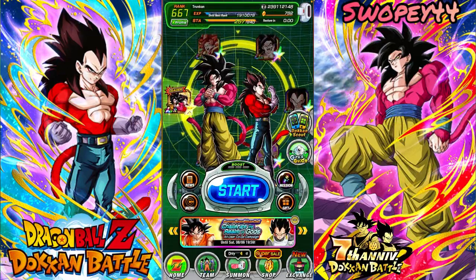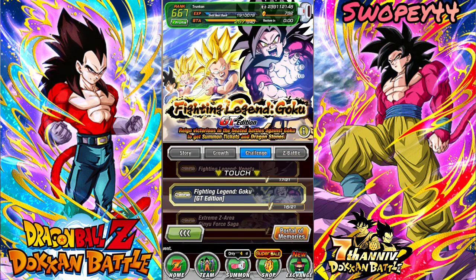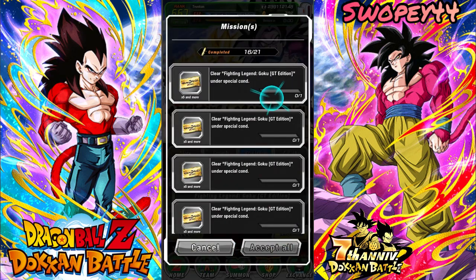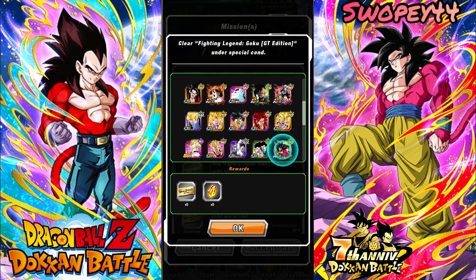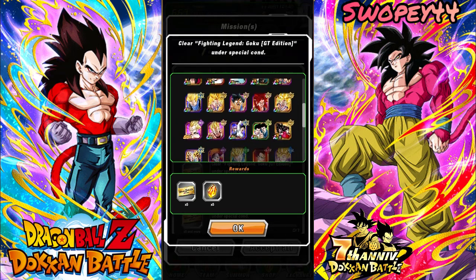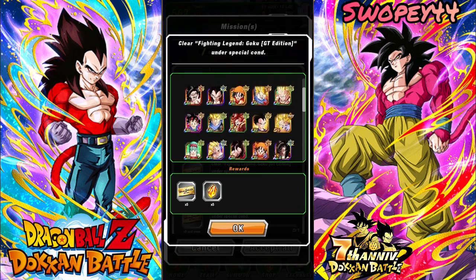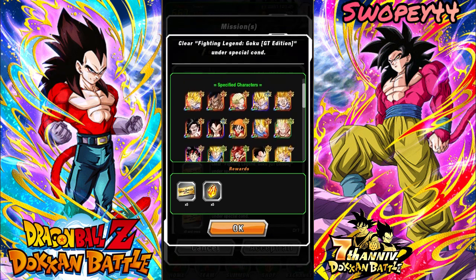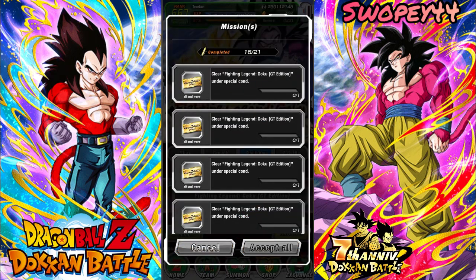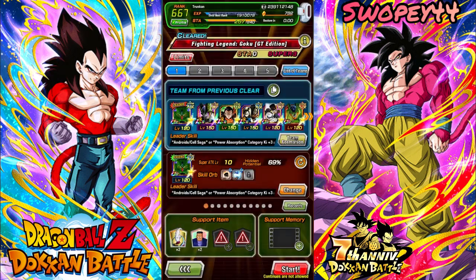Hey, how's it going everyone? Today we're hopping into the legendary Goku event GT edition, and we're going to be using the GT Heroes team. This one should be fairly easy — if you've got the Super Saiyan 4s, the LR Super Saiyan 4s, or the old school ones, it's an easy A. Tech Super Saiyan 4 Gogeta just got his easy A too, so these are really good picks. That's pretty much the team we're running.